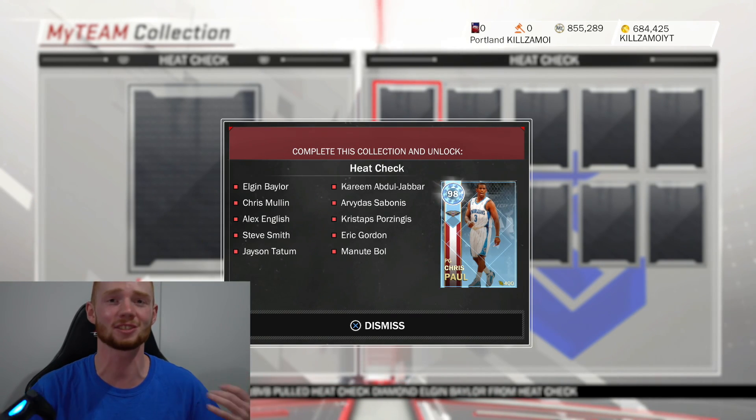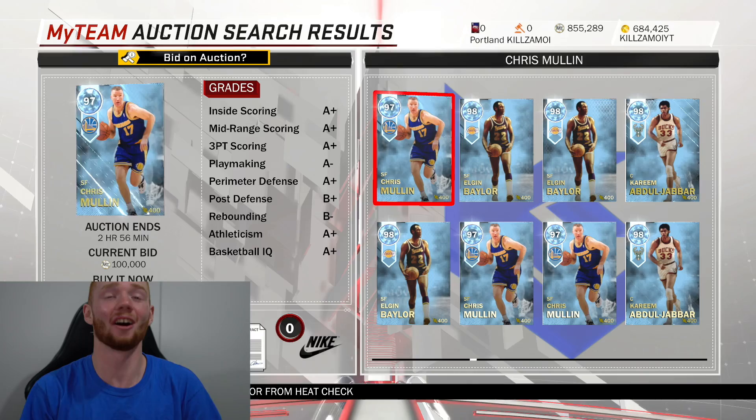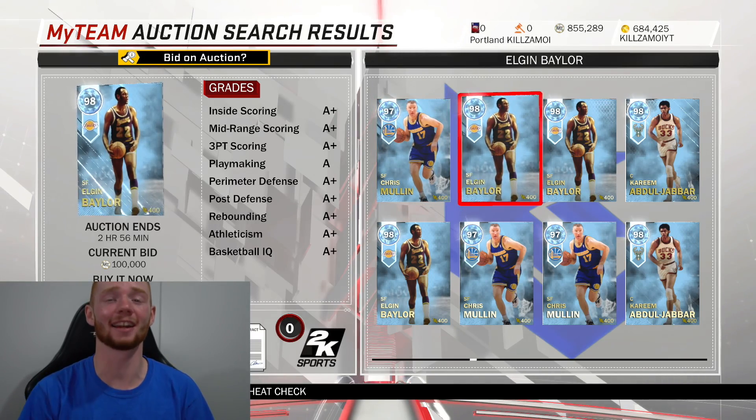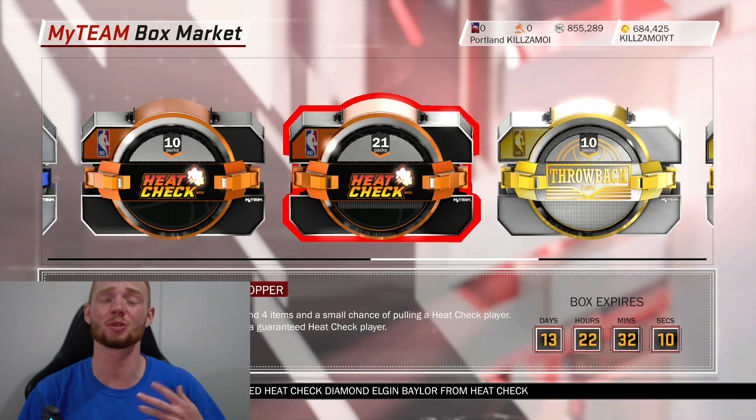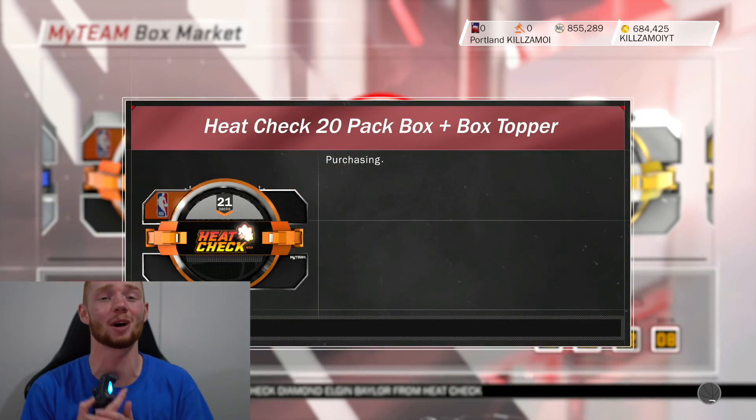Chris Stapps looks extremely good as well. Right now there are a lot of diamonds on the market, so I'm hoping I can either pull Elgin or Kareem — that would be nice. I'm going to be opening up at least two 21-pack boxes, so let's get into the first one right now.